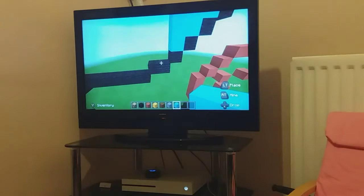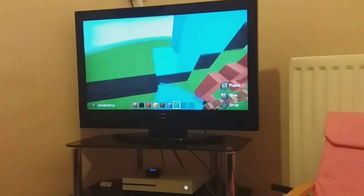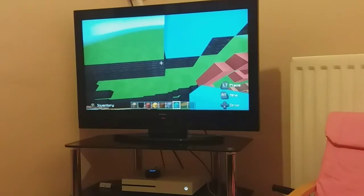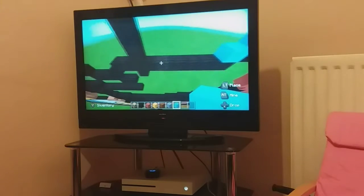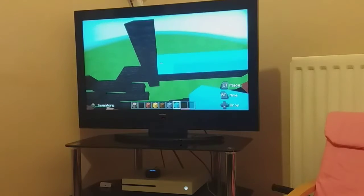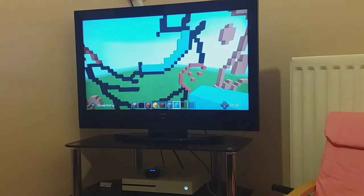On the two blocks here you just want to go three up on either block - one, two, three - one, two, three. Then just come across and run a line all the way along the bottom there, and another one on the top. So you should have that now.